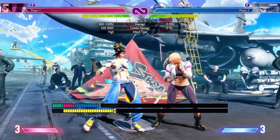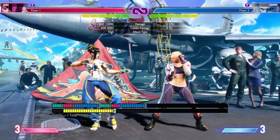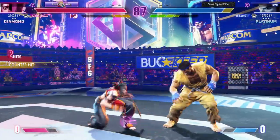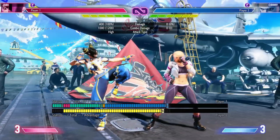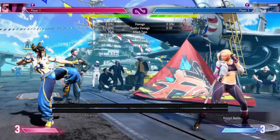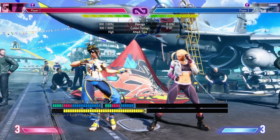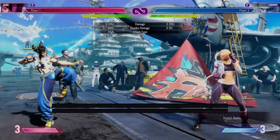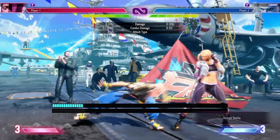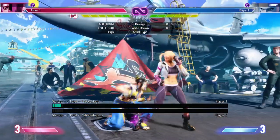Her standing medium punch is a 6 frame start up, and it is plus 7 on hit and plus 2 on block. It's particularly stubby, so I can only assume that's why they tried to offset it with such good frame data. It does have high pushback, however it does link into her crouching medium punch on hit. You can cancel this into her fireball, her Ugo Osatsu which is her heavy spinning kick, and light and medium Fuha Jean for stocks. Her crouching medium punch is a 6 frame start up, plus 5 on hit but only minus 2 on block, because it does reach deceptively long. You can link this after standing medium punch. However, in close proximity, you can do a crouching medium punch into a standing medium kick. With this, she can cancel into light and medium Fuha Jean, all forms of her DP, as well as fireball and her heavy spin kick.